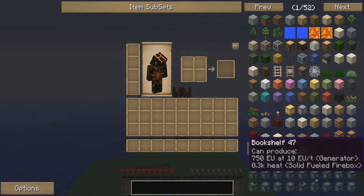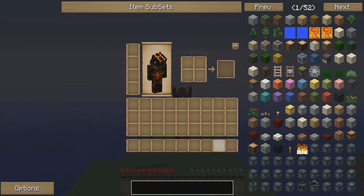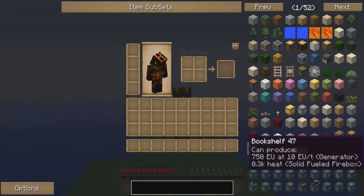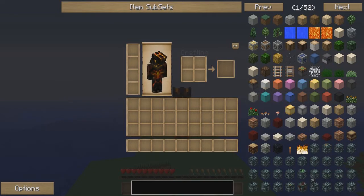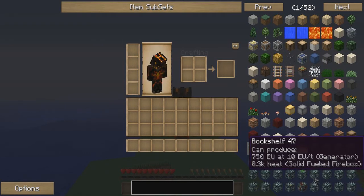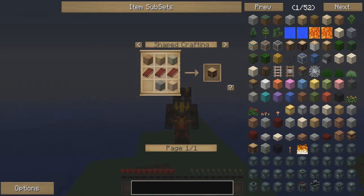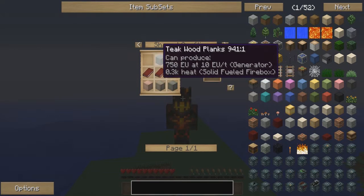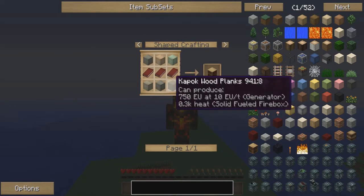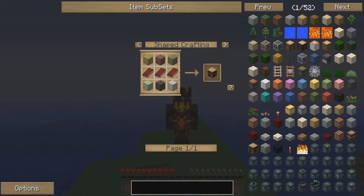What I mean by that is this: let's say, for example, you are wanting to build yourself a bookshelf. Well, there's a specific recipe for building a bookshelf, and if you don't remember that recipe and you don't have this mod, then you have to go back over to the Wikipedia, pull up Bookshelf, and look at the recipe. But with this mod installed, you can actually just left-click on Bookshelf and it will give you the recipe to build it. You'll notice this is changing because these are all the different types of wood you can use in this recipe.